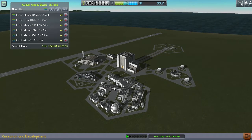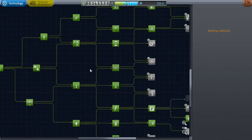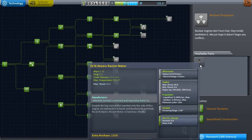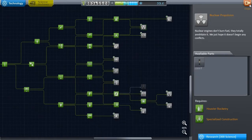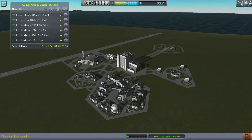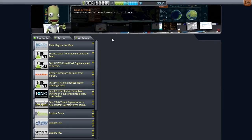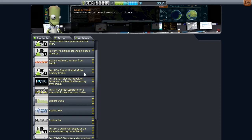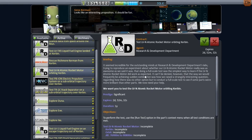Now the problem that I have with that is that my science is lacking in the high efficiency department. If you'll note, I have my atomic rocket over here. But I was looking through Gene's panel here, and this allows me to go off and test the atomic rocket motors, which means I can sneakily get one onto a probe before I actually use it.